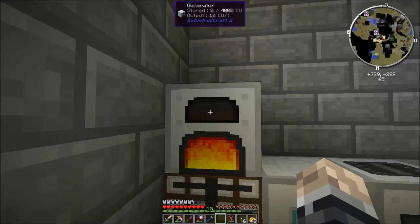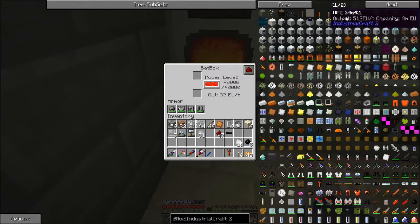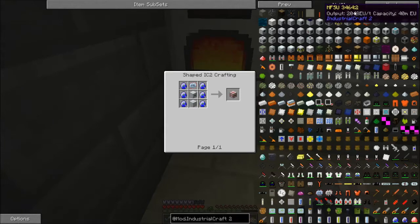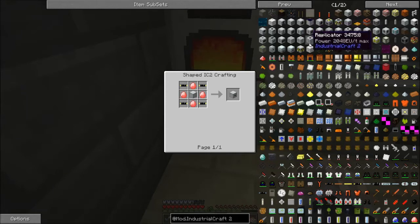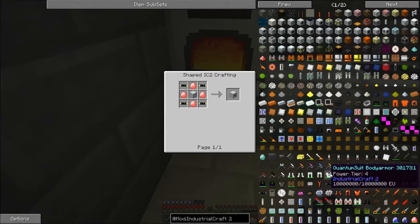We're going to upgrade our generator to a semi-fluid generator on the biofield downstairs. We're also going to want to upgrade our BATBOX, probably to an MFE. There is actually a new one that's midway between a BATBOX and an MFE, but it doesn't go straight to an MFE anyway.